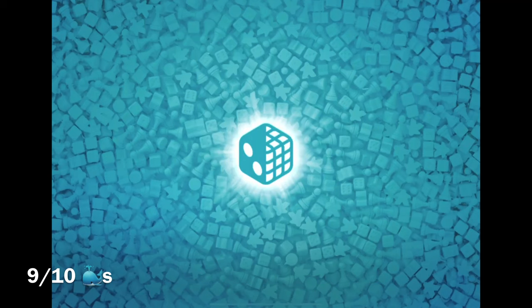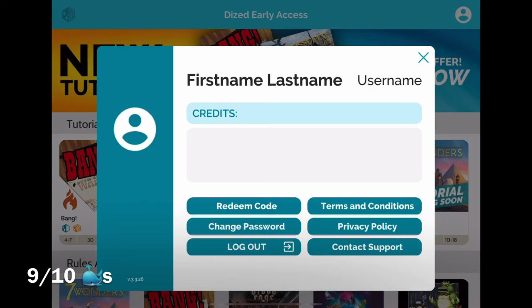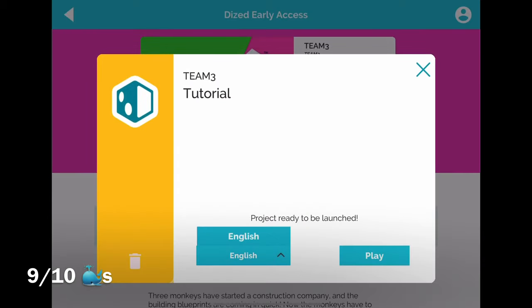It says 'please check your internet connection' — I'm not connected to Wi-Fi right now because I want to show you what you can do once you've started to download some stuff. We played Team 3 last night with a tutorial, and as you can see I own it — right now you can own everything they have for free, which is why I highly recommend getting on early before this thing gets huge. I click on Tutorial, and it doesn't have any other languages currently, but that is planned.